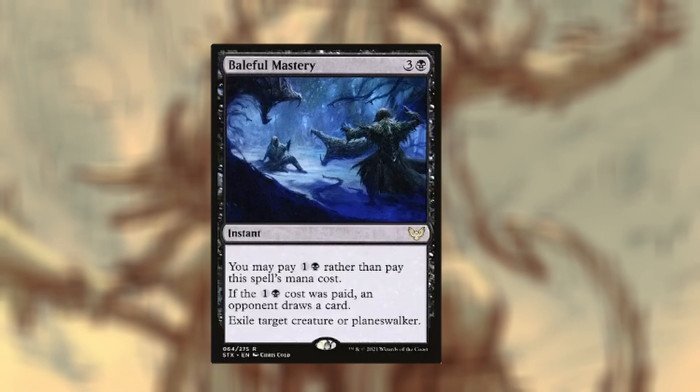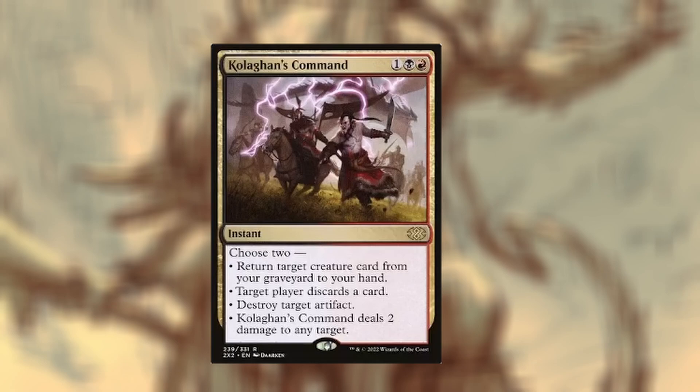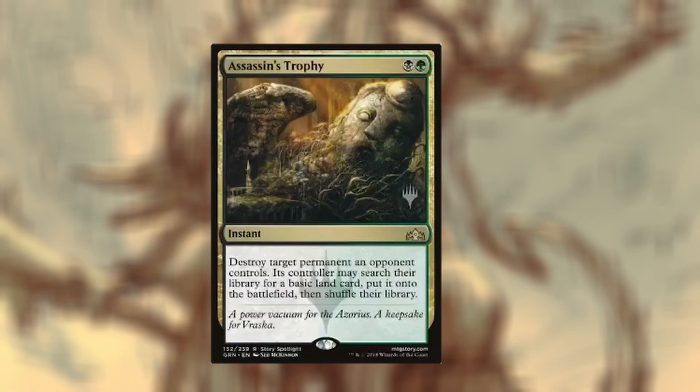Bountiful Mastery — low cost, gives an opponent a card. You can politic with that or if you're just being spiteful, pay the four and no one draws a card today. Then we have a modal card — I can't pronounce the name — but you choose to return a target creature card from your graveyard to your hand, target player discards a card, destroy an artifact, or deal damage to any target. It was a throw-in but creature recursion at instant speed is fine, targeted discard is great, destroy a mana rock is useful, and two damage to any target can kill certain commanders. Assassin's Trophy — destroy target permanent, its controller searches their library for a basic land, which they play tapped, and then mana burn — high synergy play right there.